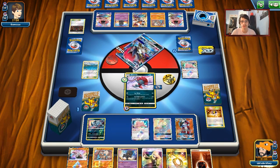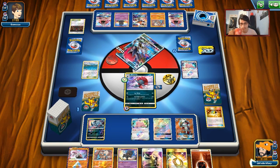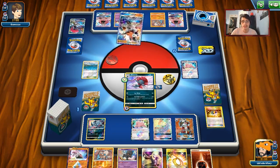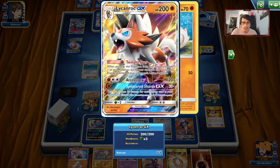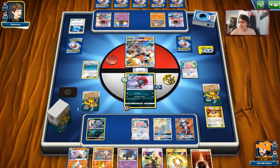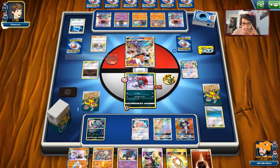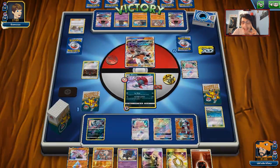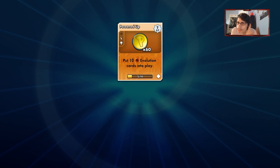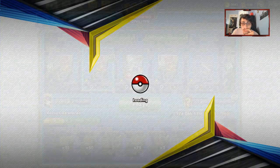Getting rid of Zoark gets rid of all his draw support and forces him to play a supporter to draw out of this. Zoark was the only thing that could knock out my Weavile. We can still evolve Ditto into another Weavile with Stretcher if needed, responding with another 200 damage. And there is the concession from my opponent. Once again we beat him with Lycanroc, but I'm happy we got to use the Weavile. We haven't used the little cats yet, so we'll do another game.